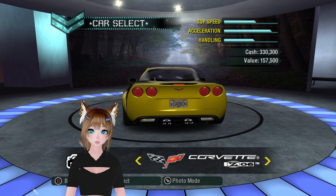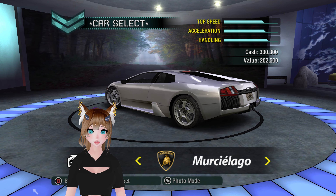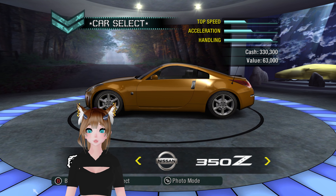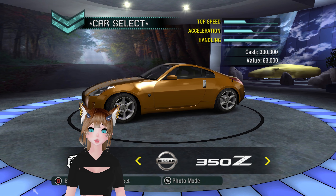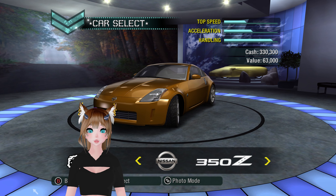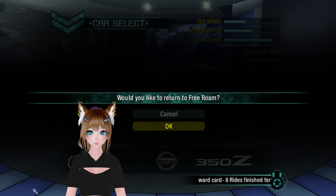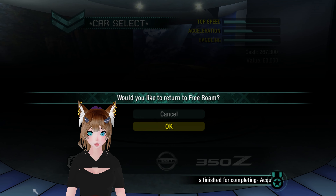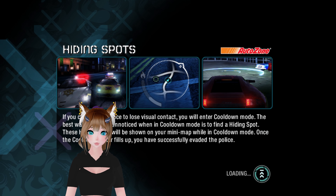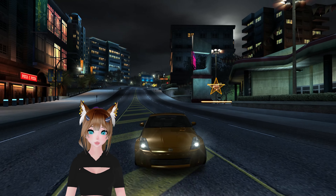There's one choice I've never made in here. Well, actually, I don't think I've ever used the Murcielago, but I've used it in other games. We're going to go with the 350Z, not because it's the least expensive — I didn't actually know how much it was going to cost — but because I've never actually used it in this game in particular. We got the 350Z now, and I got a reward card for acquiring eight cars in career mode.